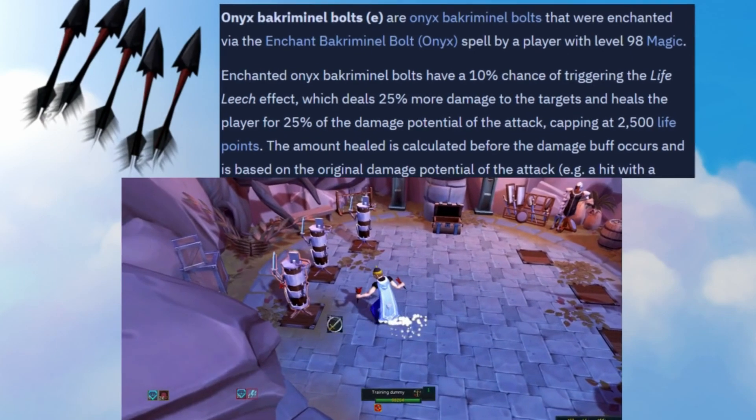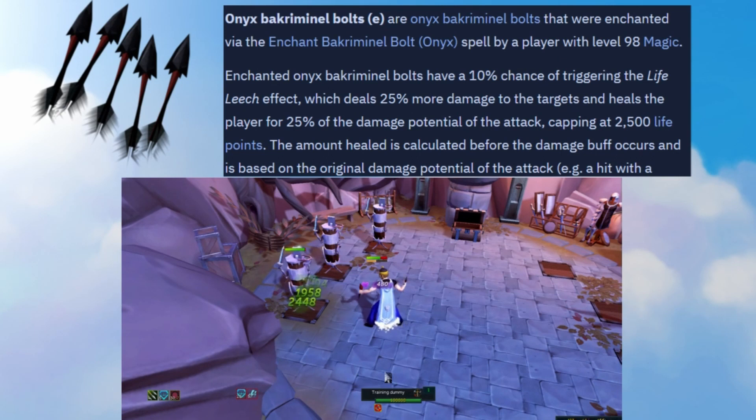Next on our list is the Onyx Bakriminel Bolts E. These bolts have a special effect called Life Leech, which deals 25% more damage and also heals the player for 25% of the damage potential of the attack, capping at 2,500 life points. The nice thing about Onyx Bolts is for places where you're more concerned about conserving food than damage. For instance, you can have a chill time at a place like the Magister using these bolts, as you'll be healing a ton with these and also with Soul Split. These are also nice because they work with the Onslaught ability — you can bring these to places that you use Onslaught like Araxor, and on the last phase this can help keep your health higher and allow for more Onslaught hits and damage. These cost around 11k each.